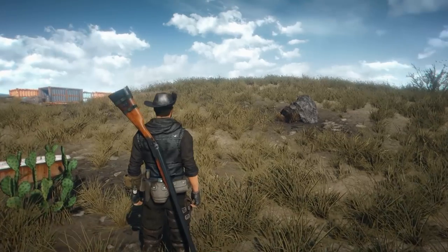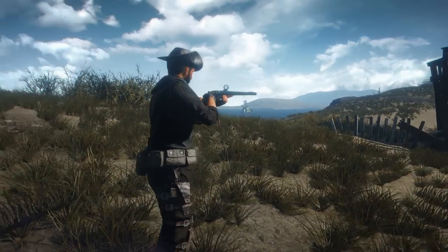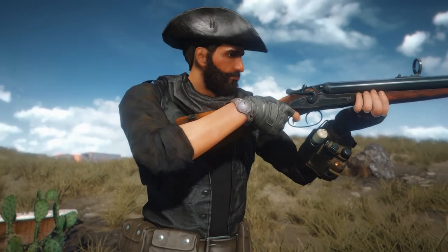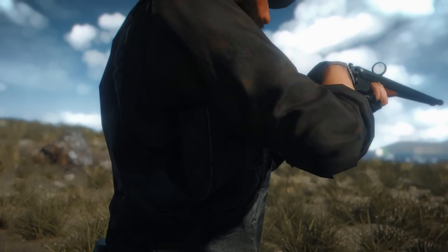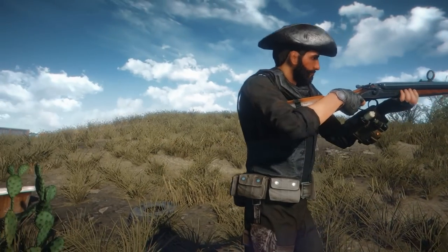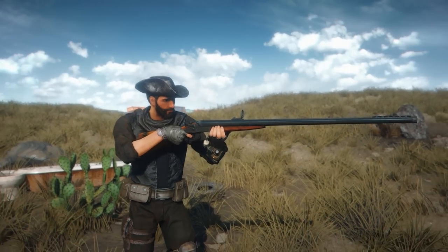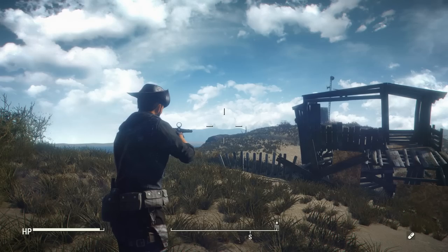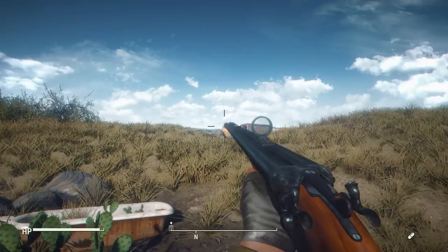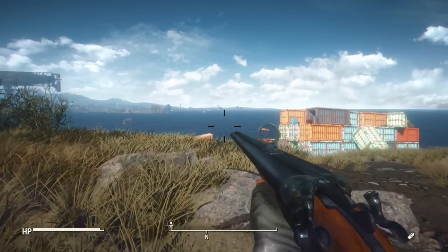If you're still not convinced, we'll go ahead and throw that onto our character, and you'll see that the stock doesn't just go against the shoulder like it should — it goes all the way underneath. That's just not quite exactly what it should be. I think the scale is a bit off, but they probably had to do that to make the models align with the animation. It looks absolutely fine in first person though, so if you're not a third-person player, this probably doesn't matter to you at all.